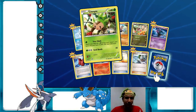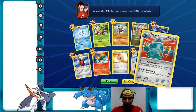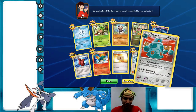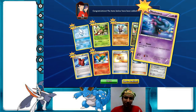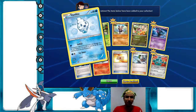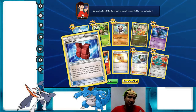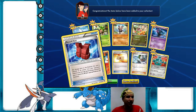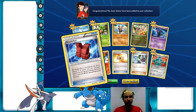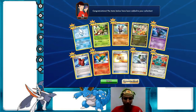Hey, another version of my mascot — woohoo! And you are Bronzong — Pain Amplifier, not bad but not great. Mr. Veiss. I just noticed I got the Vanilluxe line backwards — I got Vanilluxe first and now I have Vanillish. Assault Vest: that's a great item in the video game, but I'd much rather run Enhanced Hammer in my deck over Assault Vest, because there are better tools in the card game and Enhanced Hammer just flat-out gets rid of special energy. Okay, next pack.